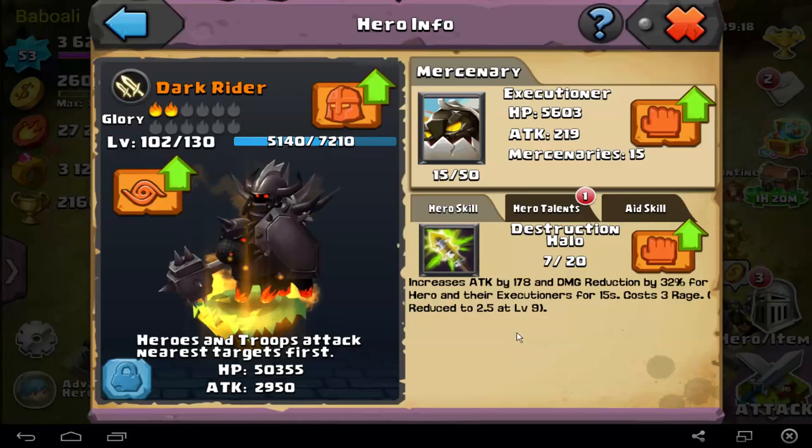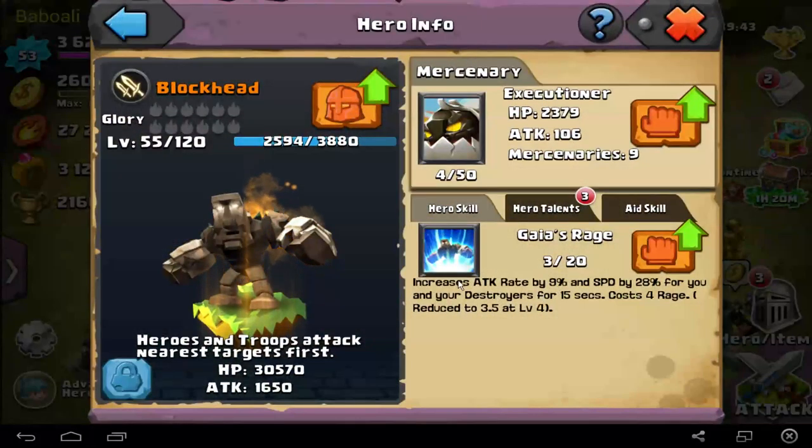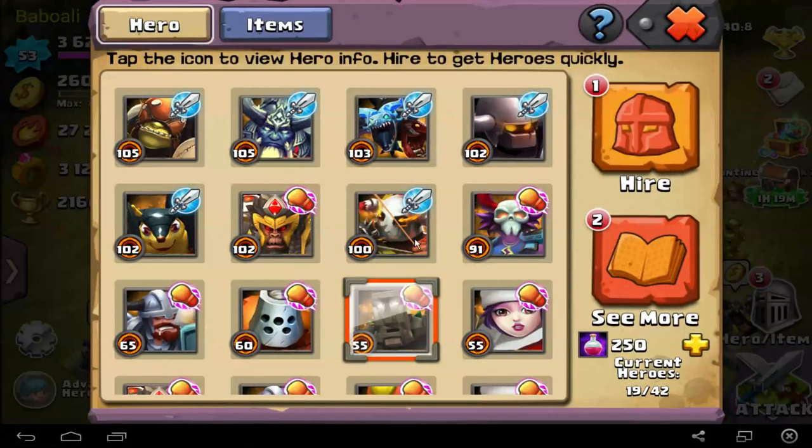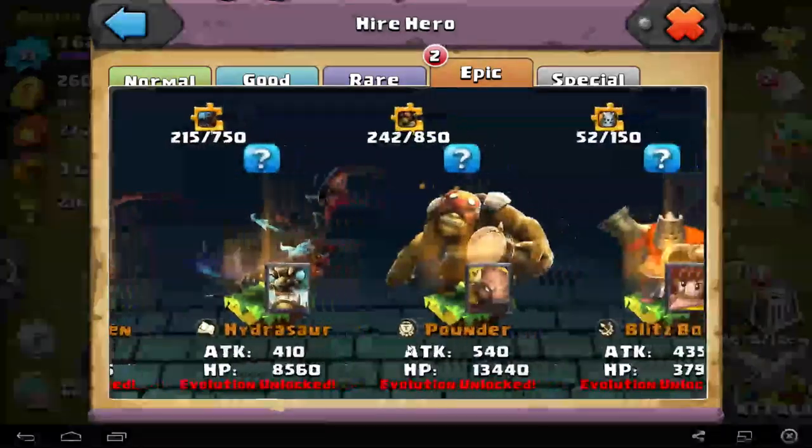They are executing for 15 seconds — that's possible for all Executioner troops, not only the heroes. That's crazy. If you combine this with Great Sage and with Blue Key — Blue Key is crazy — if you get these two buffs, for example first buff and this buff: increases attack by 9,000 and speed by 28 for you and your destroyer for 15 seconds. Think about this — you cast these two buffs and you will be really overpowered with your Executioner. I'm not sure which hero has more Executioner weight.